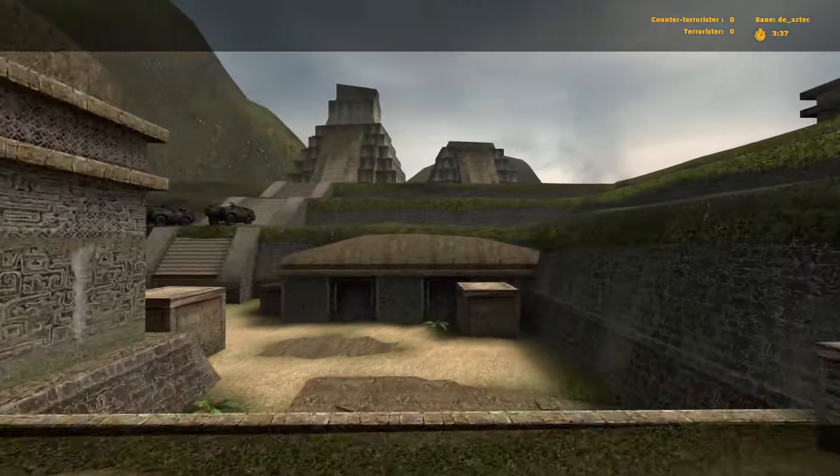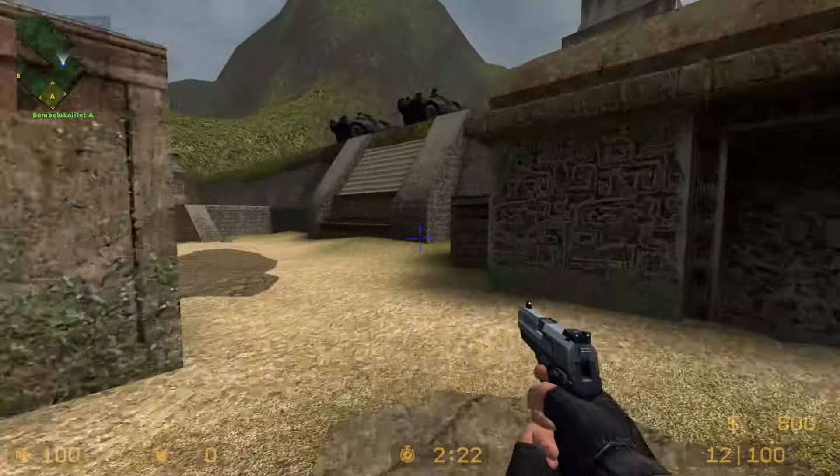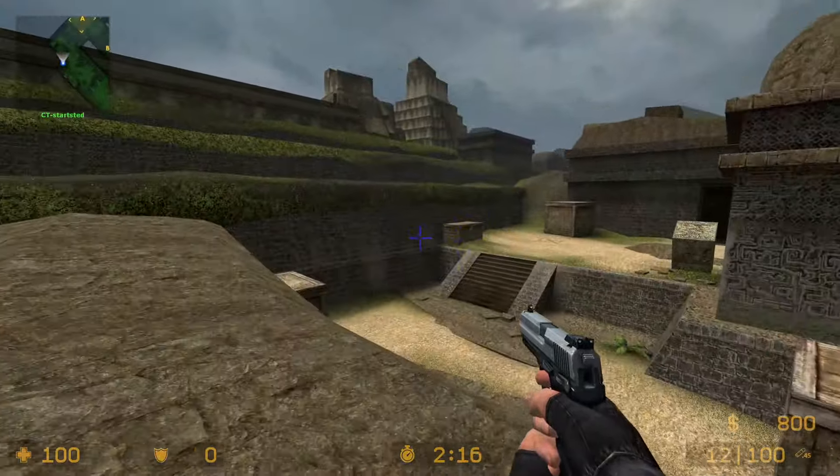On the map Aztec, you can get on top of this roof. As you can see, it's very easy to get up there. I have no idea how I missed this.